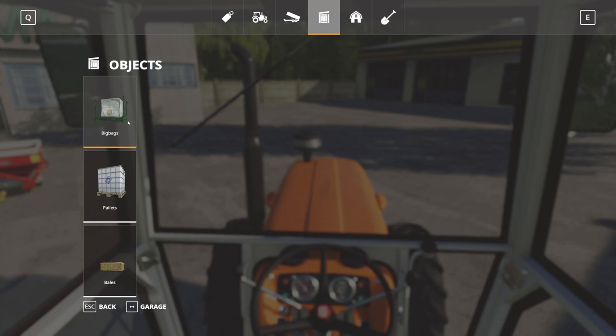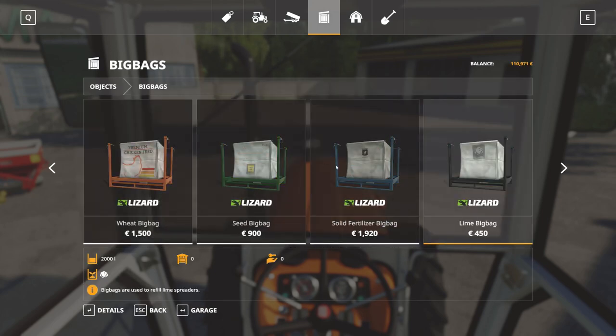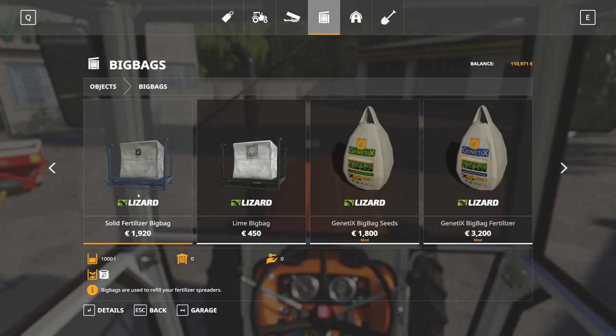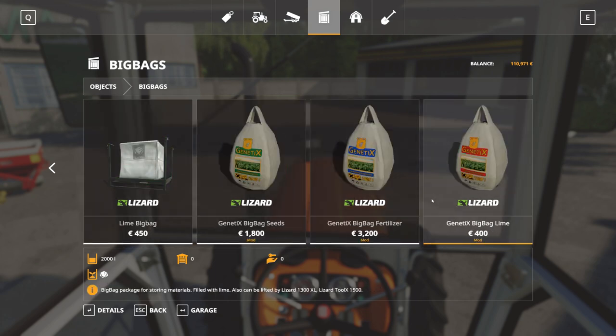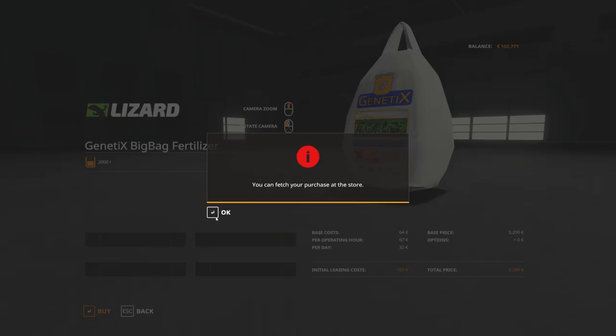We're going to buy one pallet of fertilizer. If I was fertilizer, maybe we have big bags as well, yes. So, let's see the price, solid fertilizer, 2,000 euros, genetics pack, so this is a little bit cheaper, it has twice the fertilizer. Yeah, you know what, let's just stick to this one, buy that one, yes, okay.